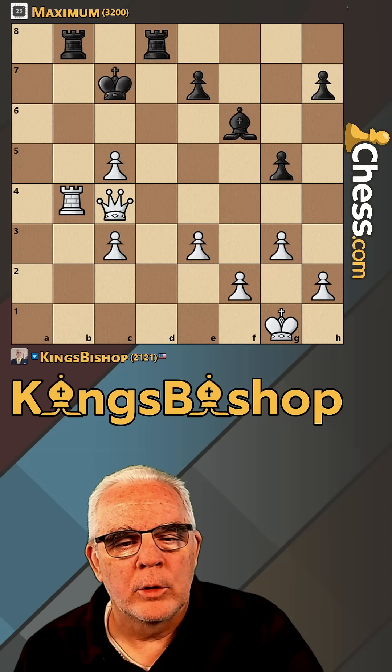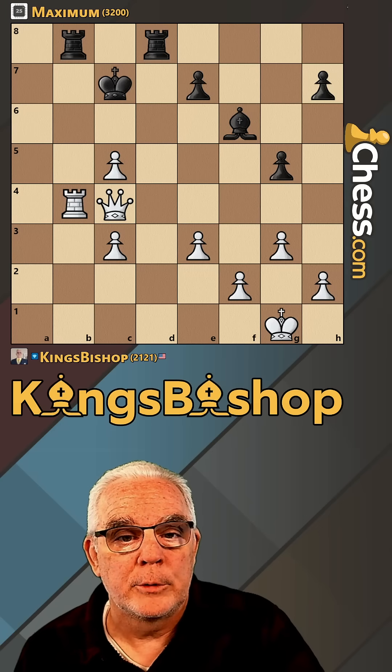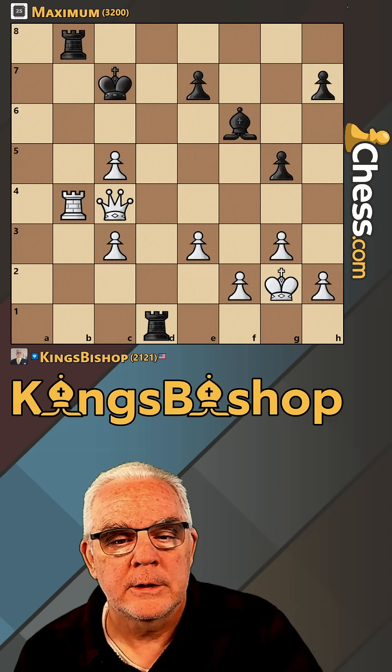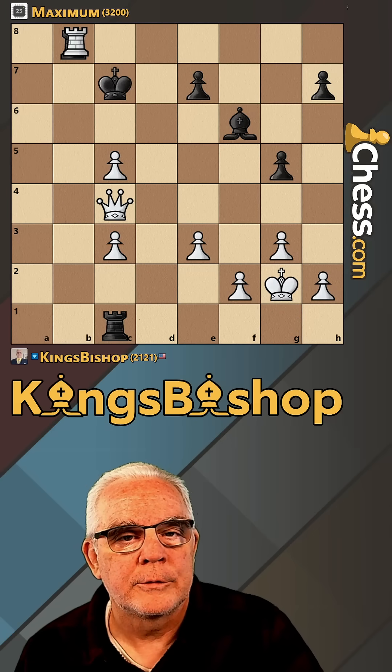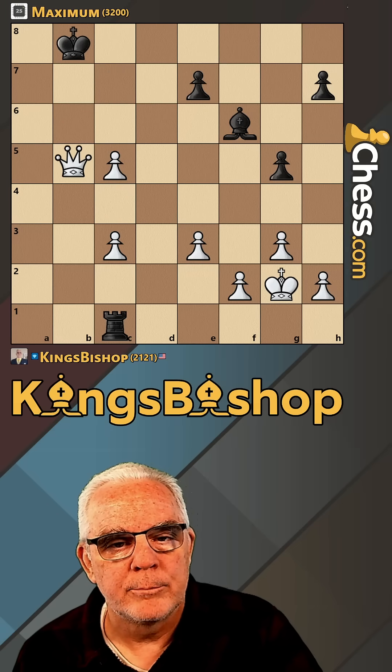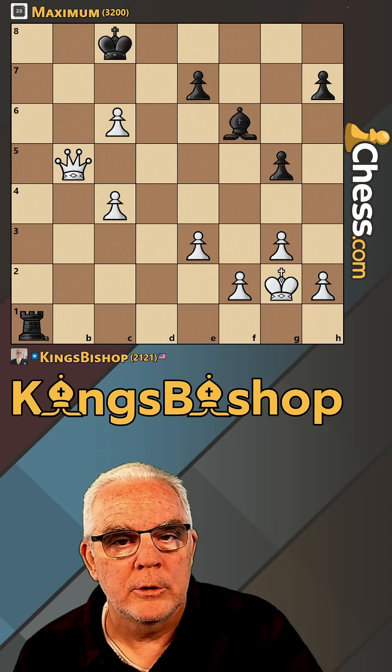I'm going to put my rook on b4 and see if he'll allow me to dissolve my doubled pawns. Check. I can gain tempo — I'll just take this rook and now gain a tempo. Check. Lift the pawn, push this pawn, threatening queen b7.